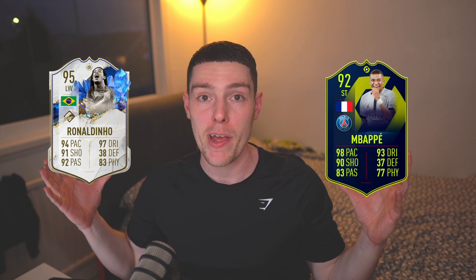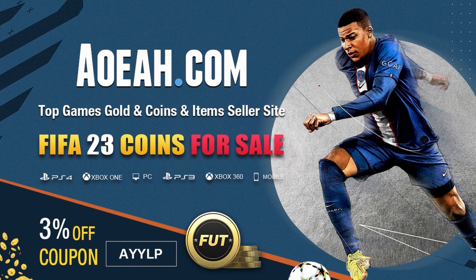Does your team look like this? Do you struggle to complete those game-changing SBCs and play with the best players in FIFA 23? If you said yes to any of this, then you need to get over to AOEAH and secure yourself some cheap and reliable FUT coins. Use code ALP at checkout for an extra three percent off.